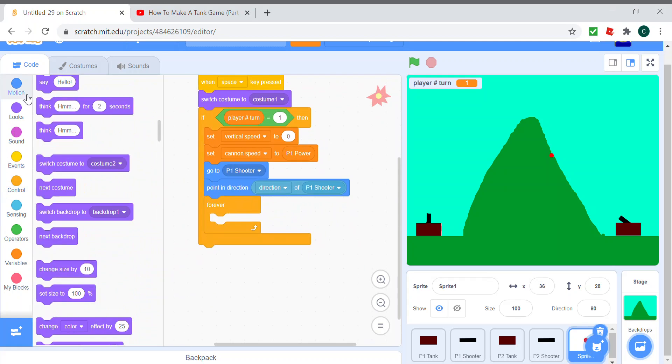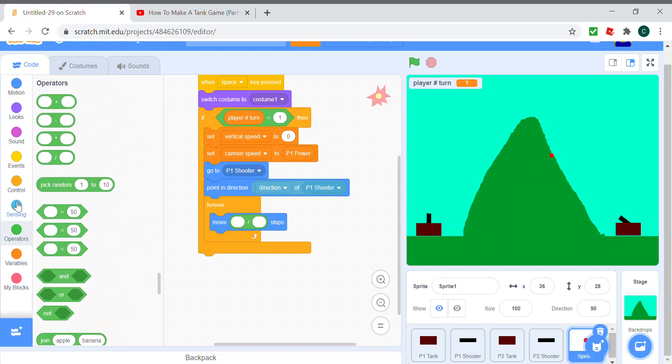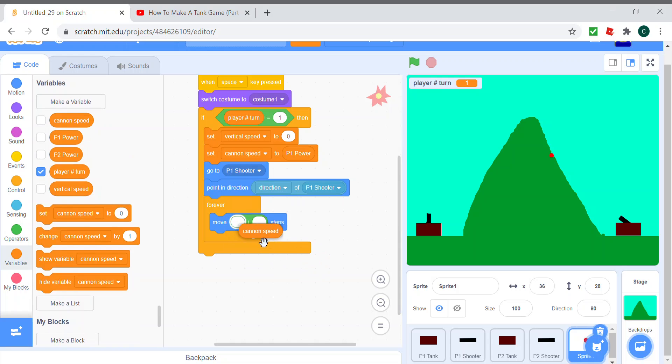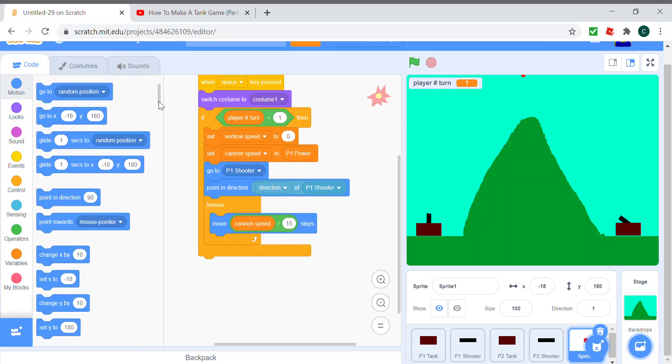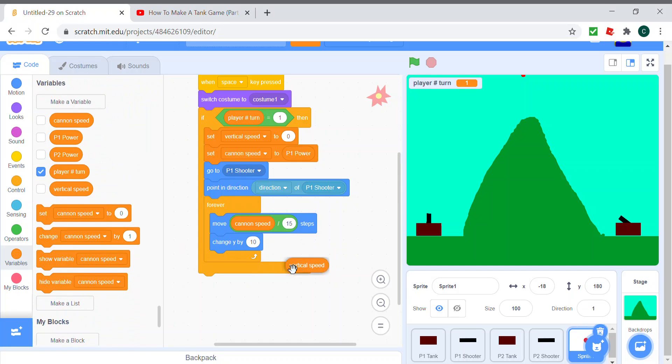Then forever, we move cannon speed divided by 15 steps. We change Y by the vertical velocity, then change the vertical velocity by minus one. This simulates gravity pulling the bullet downward as it travels.